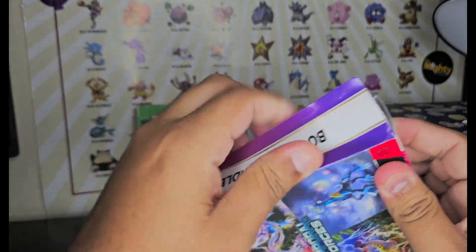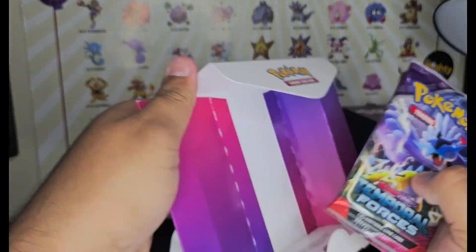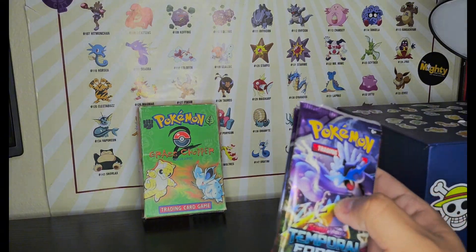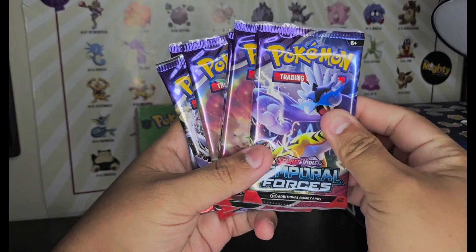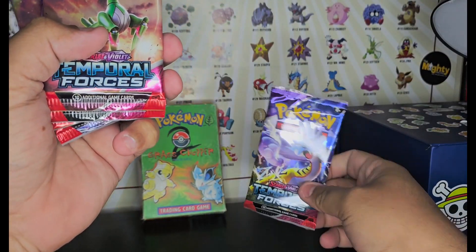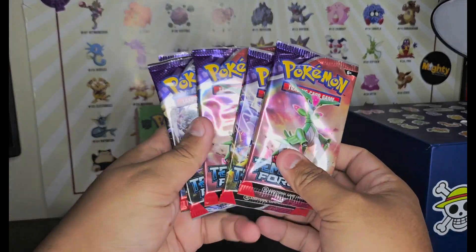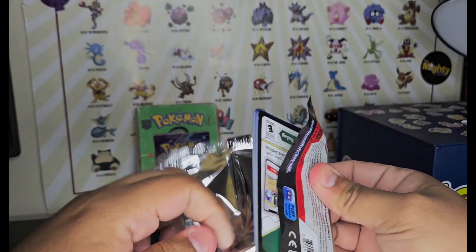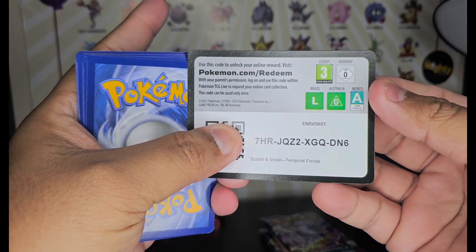Never opened one of these before. The packs are in the back — it's a weird setup, but let's go ahead and see. It's six packs: one, two, three, four, five, six. Gengar is in this one, so let's open these right here. I'll give off the code cards right as I open them. I have my son right next to me as well.